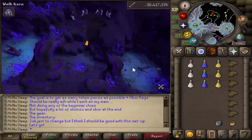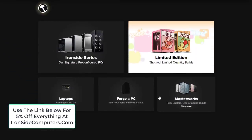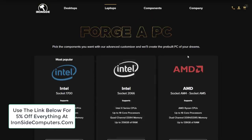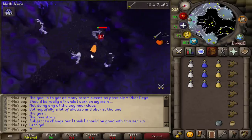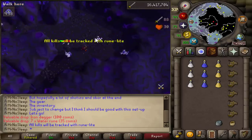Quick shout out to ironsidecomputers.com - use the link in the description below and save 5% off anything and everything at your final checkout. That link is good for a while, so if you're saving up for a PC keep that in mind. And moving right back on to the hill giants.